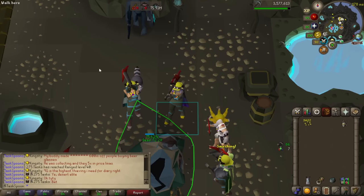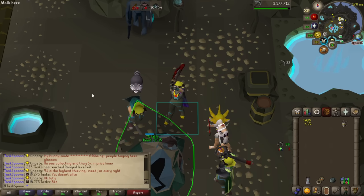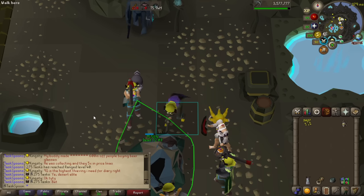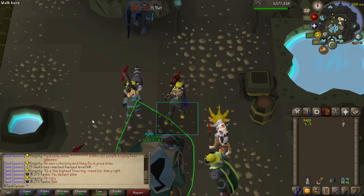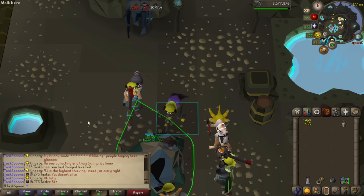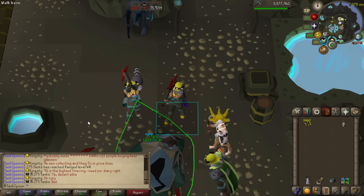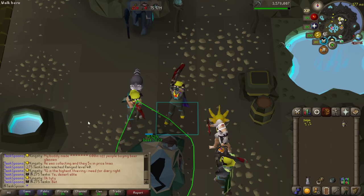Over the last 33 days during my Basilisk Jaw grind, I've done a really poor job at being an Iron Man — upkeeping supplies, doing farm runs and birdhouse runs, Zulrah kills for scales, daily Corrupted Gauntlet, and all those types of things. So this episode is more of an intermission episode, giving myself a little break from task grinding, and I'm going to try and restock the bank. 33 days of grinding Slayer for Basilisk tasks used a lot of supplies, so I'll restock, do a little Zulrah, a little Corrupted Gauntlet, and see what else we can fit in.